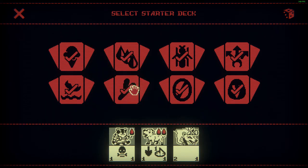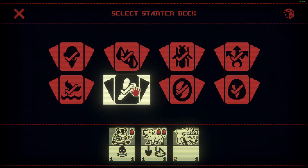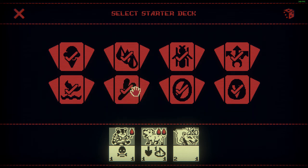I would recommend going with the Bone starting deck. It gives you access to the Direwolf Pup right away, and the Direwolf Pup will be how you get through most encounters and boss fights.